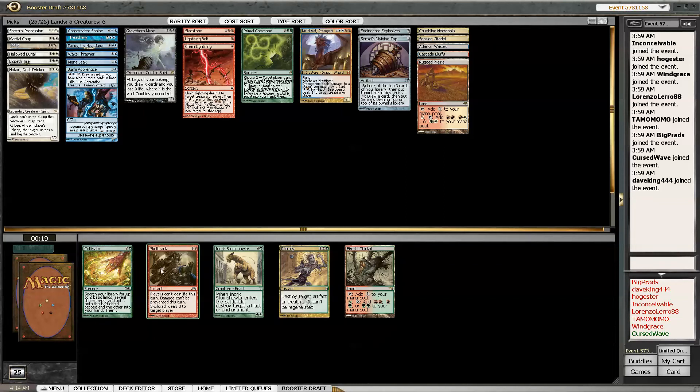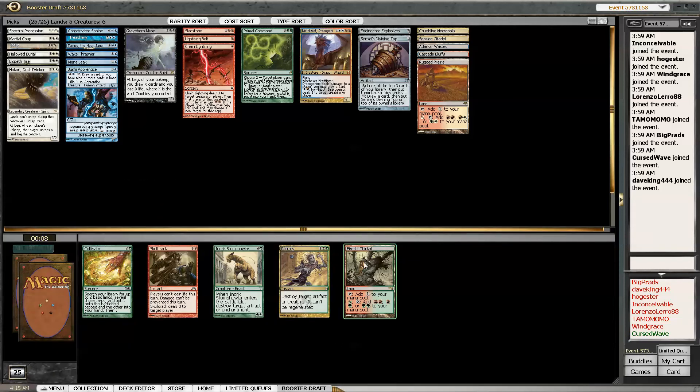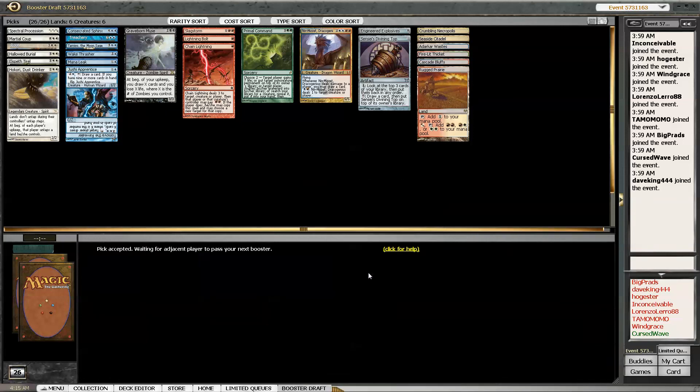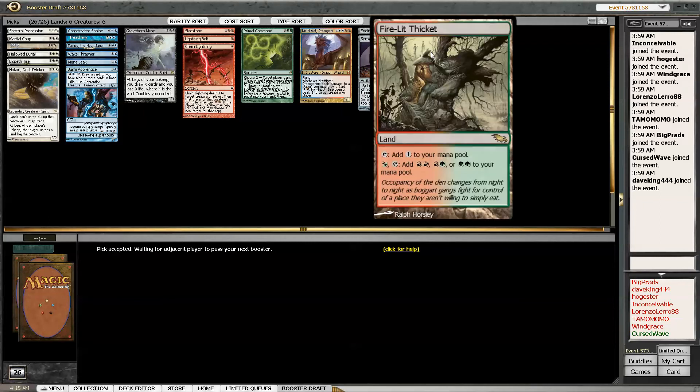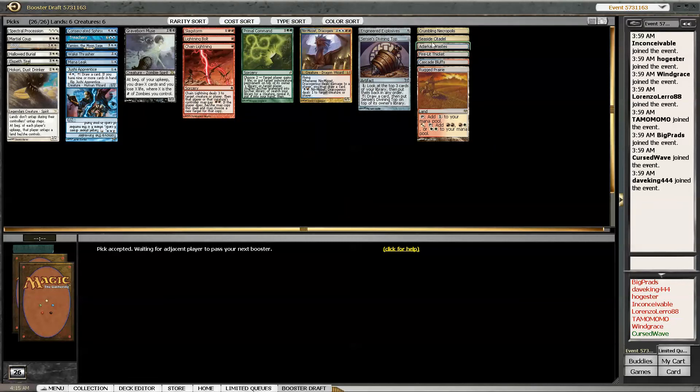Not much in here for me. I guess Skullclamp I could cast. I could backdoor Putrefy or Cultivate. I'll take the Thicket - not that I'm going to play it. Fire-Lit Thicket lets me play Primal Command - ha ha! I don't think so.